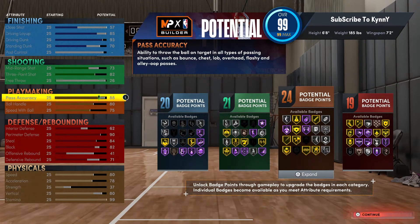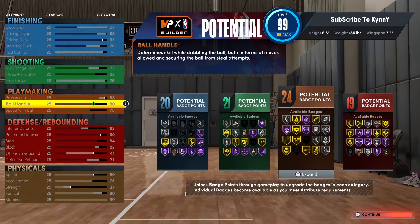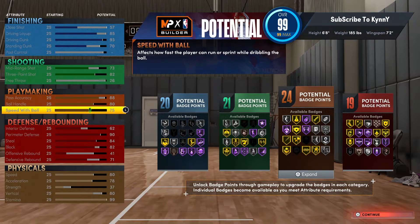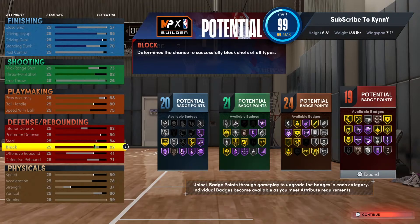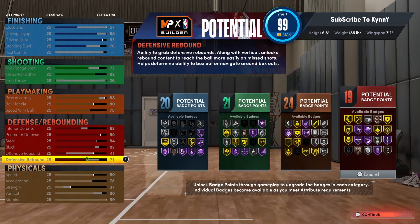88 passing accuracy because LeBron is one of the best playmakers in the world ever. 80 ball handle — or 85 — and 75 speed with ball because I just maxed it out. LeBron moves on the court so you want that as high as you can. Interior defense 62, perimeter defense 90, steal 84 — that's maxed out. Block 82, and rebound 71. At six-eight you want to grab rebounds, and 71 is pretty adequate. You get the rebound chaser bronze badge.